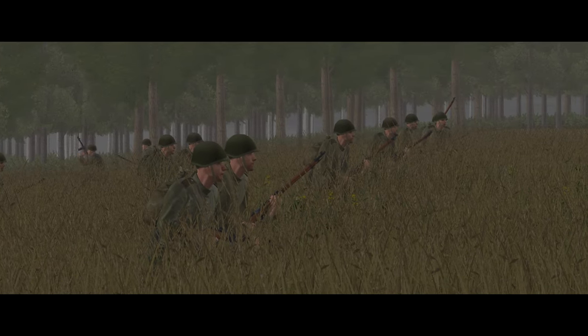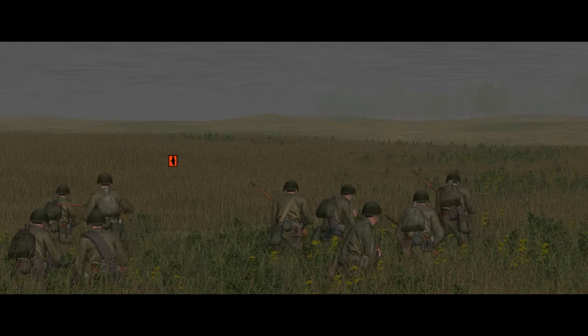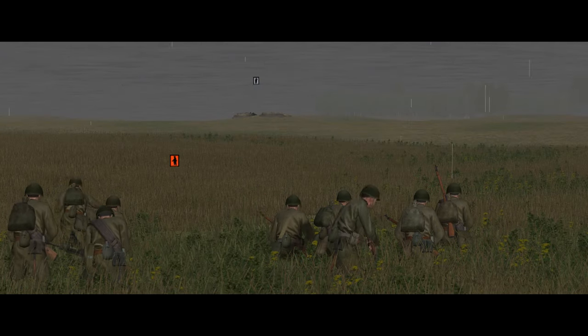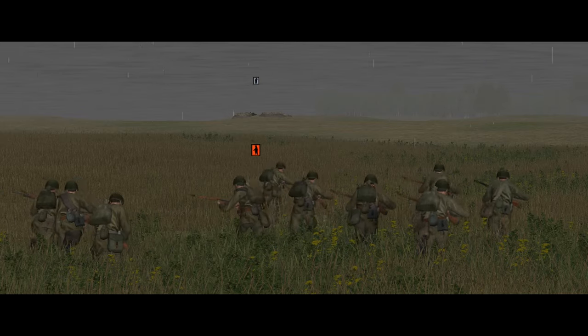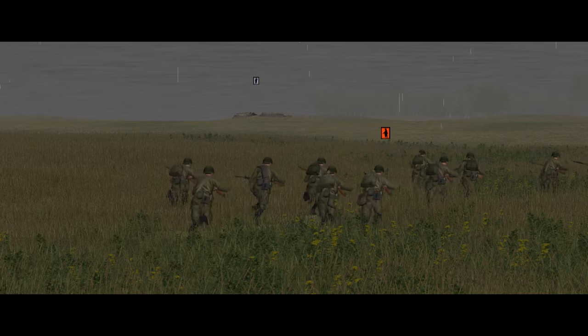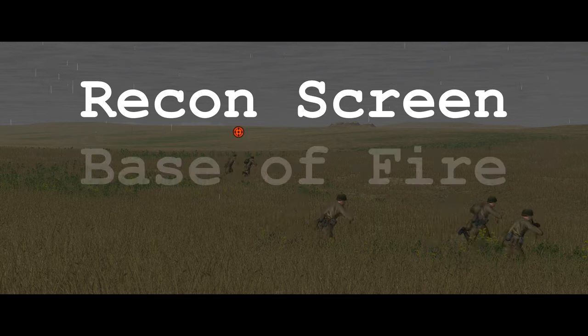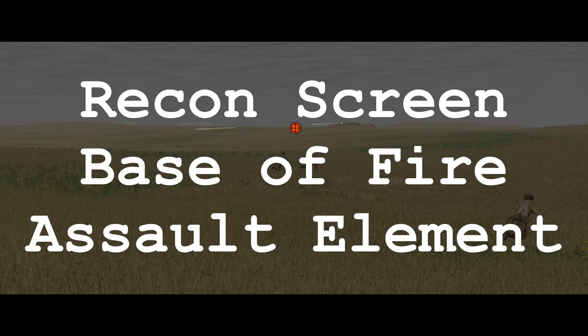So those are the forces on each side. If we mash them together with the ground and the objectives, what are the tactical elements we need to think about? It's a straightforward attack-defense scenario. The terrain is homogenous — there's no particular ground advantage to going left, right, or at the middle. So this is probably going to come down to the combined arms fight. On the Soviet side, a good way to think about this is to split your force into three elements: a reconnaissance screen, a base of fire, and an assault element.